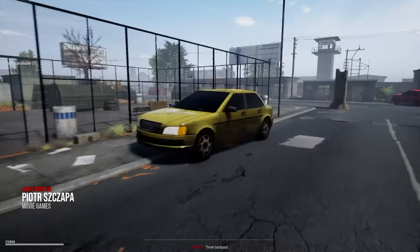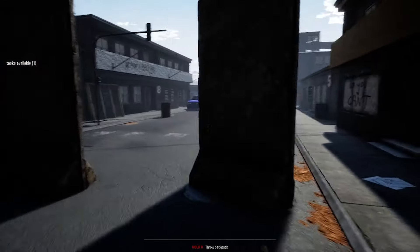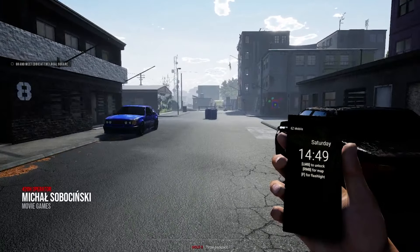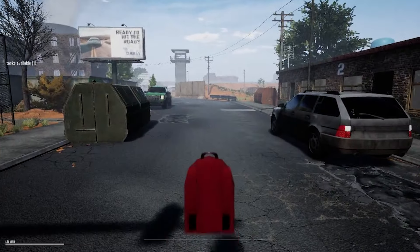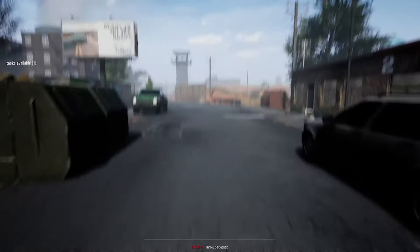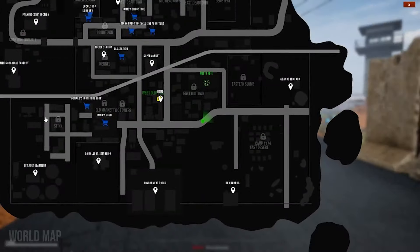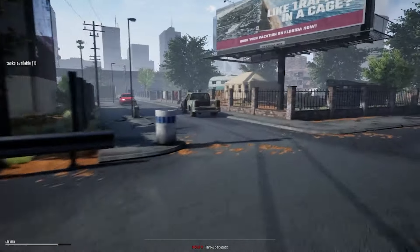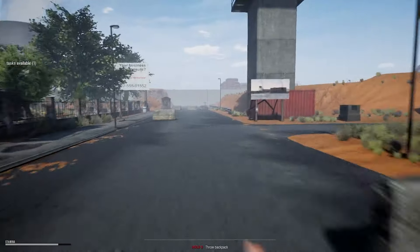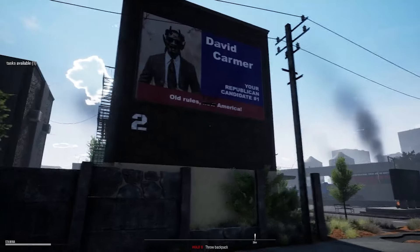Can we break into these cars? How is the security of this place? Going to the right — I think we're doing alright. Going the other side. We have the backpack so that's fine. The local square is just ahead. There's a little box right there. Heading the right direction — 'David Karma, old rules, F America.' Nice.